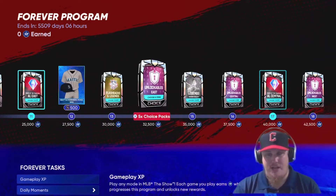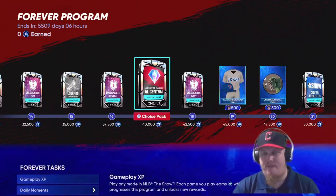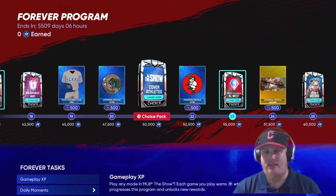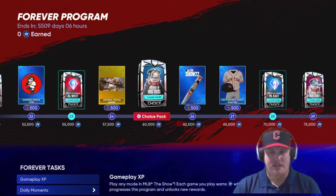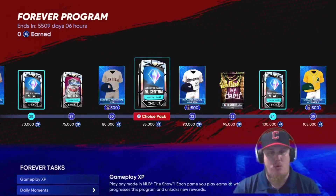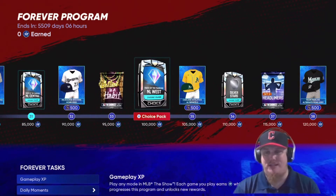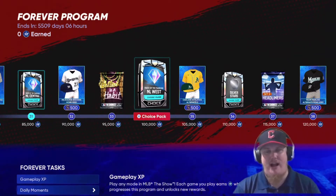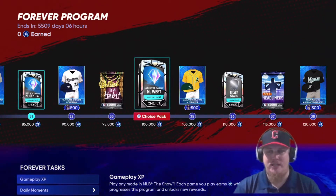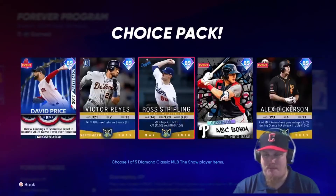Continuing the reward path — you see Takashi players, more Faces of the Franchise, the cover athlete pack is back, Big Dog Set 2 and Set 3, more Faces of the Franchise, the Ballin' Is a Habit pack, and then at 100,000 XP that closes out your Faces of the Franchise rewards. The first 100,000 XP grind is all about Faces of the Franchise. From there, Headliners Set 2 and some Classics players come back.